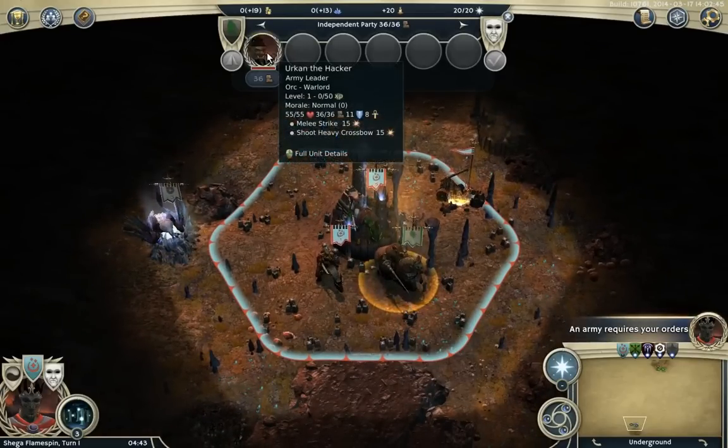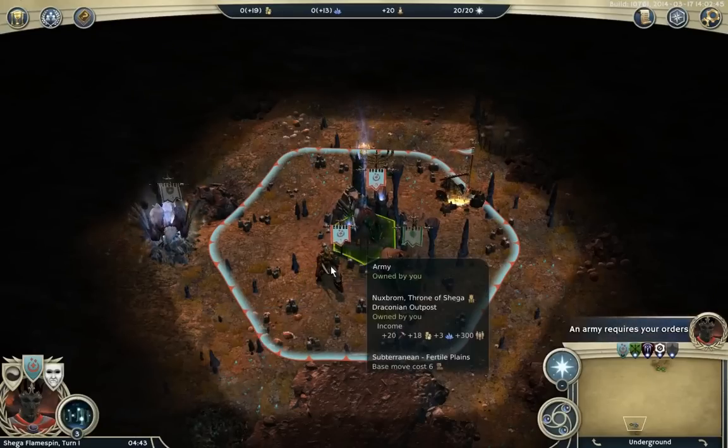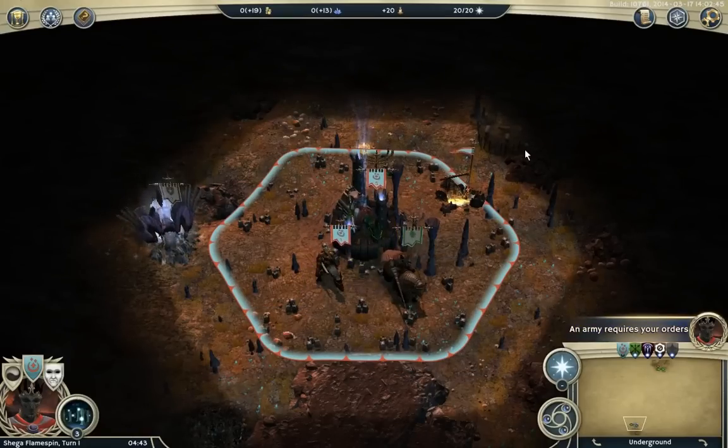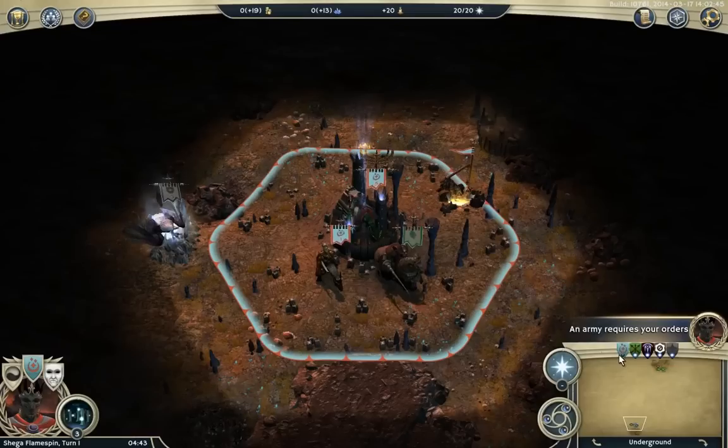Who's this guy? Erkan the Hacker — interesting, he sounds like a bad guy. And we are going to be nasty guys in this video series. We've got 10 turns to mess about. These wee balls underneath the diplomacy screen: I haven't ended my turn yet, and as this is simultaneous mode we don't progress to the next turn until everyone has ended their turns, including all of the independents on the map.